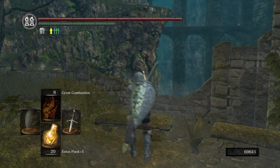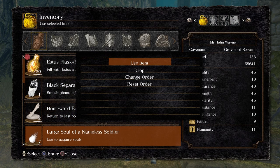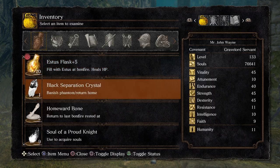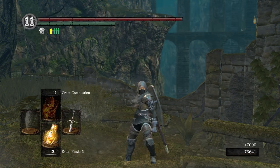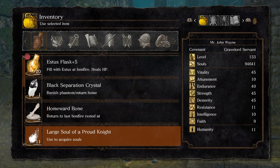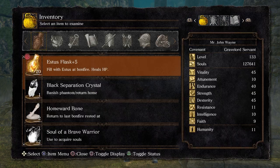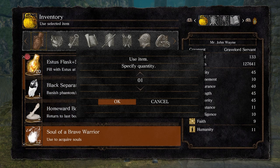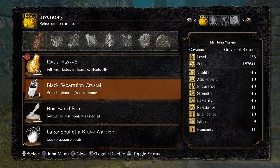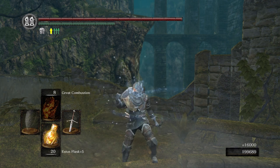Real quick, before we head to Duke's Archives, I'm going to go ahead and pop all my souls. You don't have to do this. I'm just doing this because it's going to be more convenient once we get over to a certain area to buy all the spells from Big Hat Logan. But if you would like, just in case it makes you nervous carrying this many souls, just wait until we get over to Big Hat Logan and we're able to buy the spells.